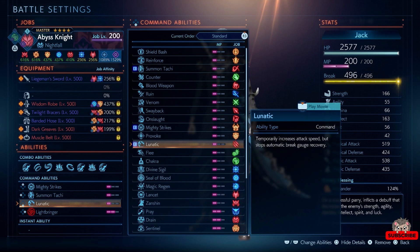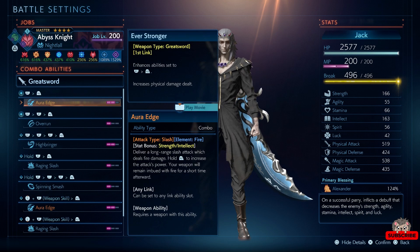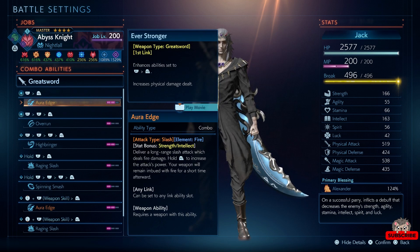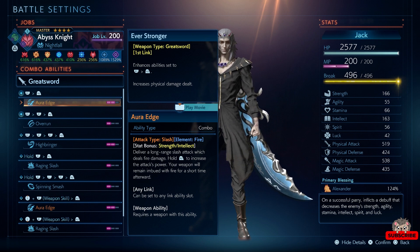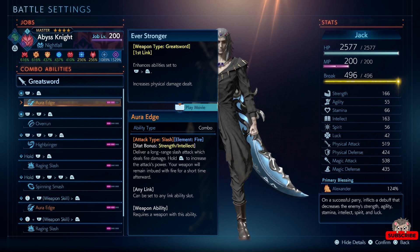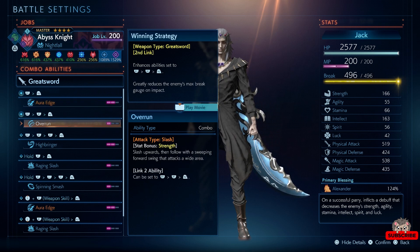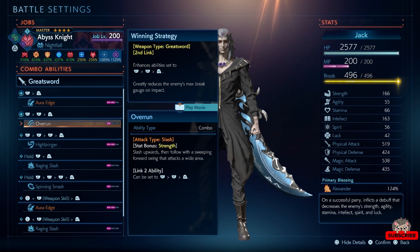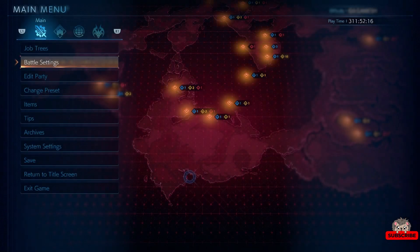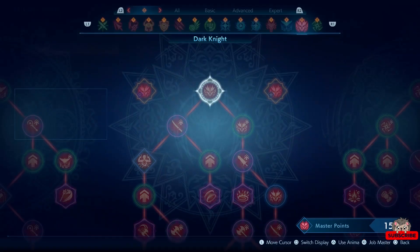The main damage source is going to be my great sword ability, Or Edge, and the reason is because it does fire element. When you hit the enemy with fire — or any element in the game — it's going to make that enemy weak to that element, and then you do more damage to them. So it's a lot better than just using physical weapon skills with no element.